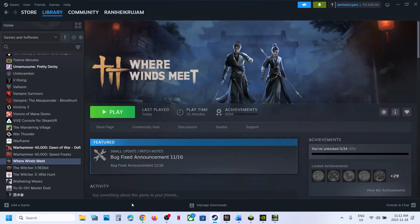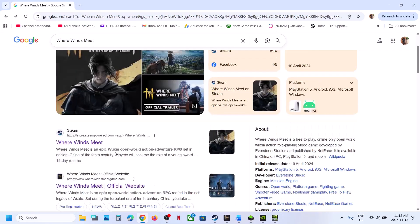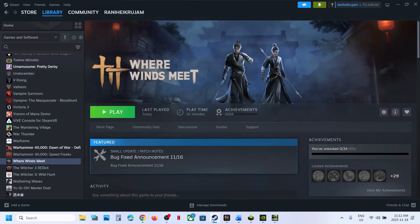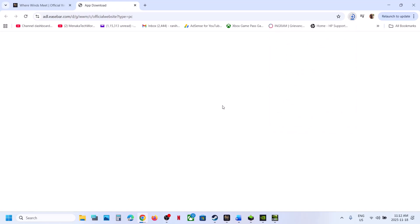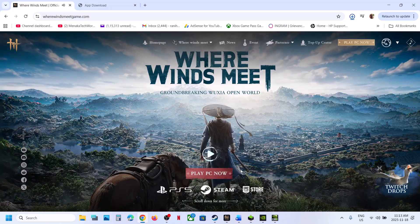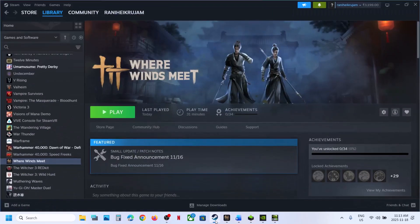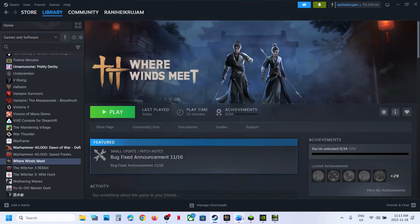If you have the game on Steam, you can go to the official website — search in Google and go to the official website. Over here you can see 'Play for PC.' You can uninstall the Steam version if you want, or simply install the launcher from the official website, run it, install the game, and try to launch from there. If you have the game from the website and you're facing the problem, install the game on Steam and then check.